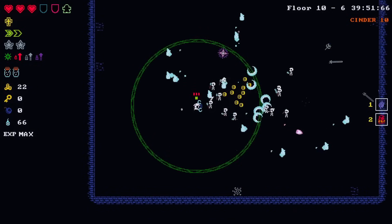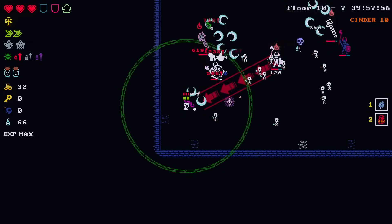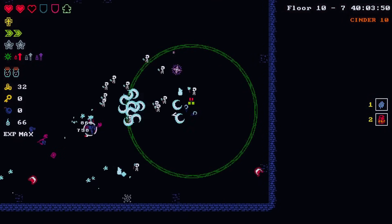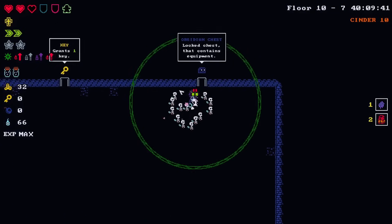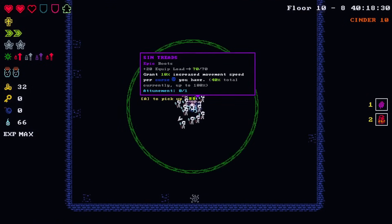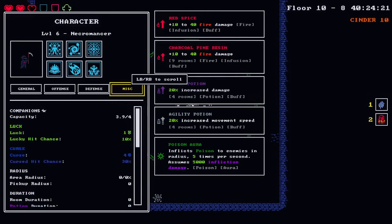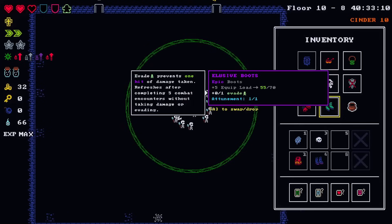We got the max level barely! Some res - that's a mimic so we'll go this way. Thank you companions! What are these? Some offhand - grants ten percent increased movement speed per curse you have. Apparently we have four curse - damn, that went up quick. Move speed or evade - oh yeah, I put on an offhand but it weighs too much.